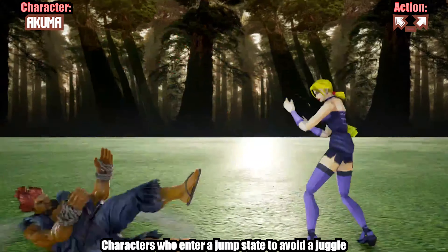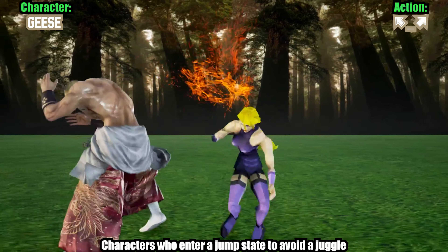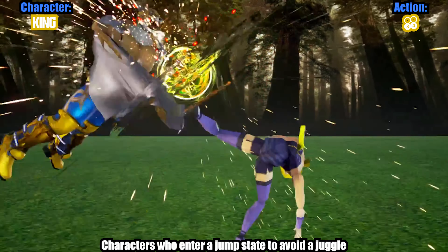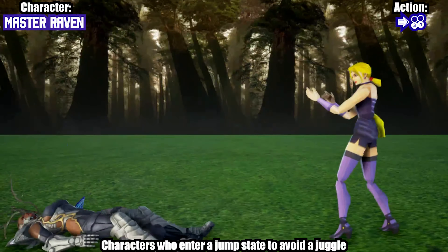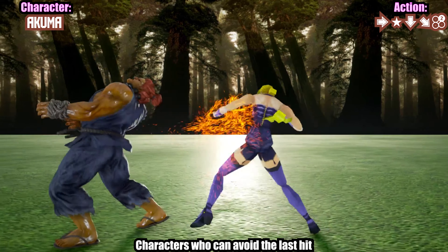First off, here are the characters that can enter a jump state to mitigate the damage by avoiding being launched. And now, let's look at the characters that can actually avoid the final hit.